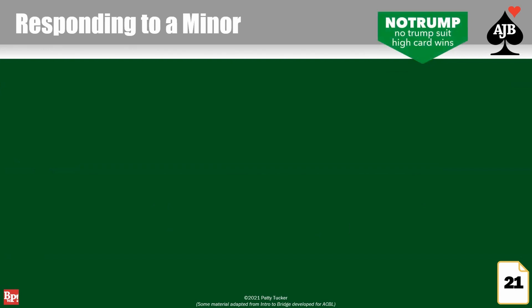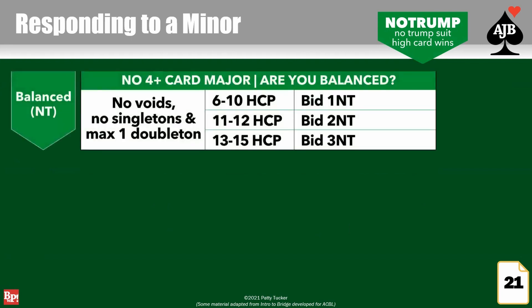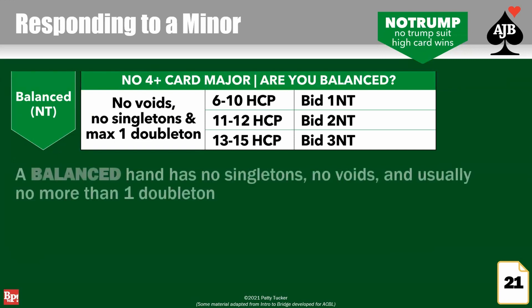If you have your six points but don't have four cards in a major suit, ask: am I balanced? No voids, no singletons, at most one doubleton. If balanced, you could bid one no trump. Remember, you're not opening no trump — you're responding. So your point ranges have changed. When you bid no trump, you're denying four or more cards in a major and telling partner you're typically balanced. One no trump shows a balanced hand, no four-card major, and six to ten points. Two no trump shows 11 or 12. And with 13 to 15, bid three no trump.